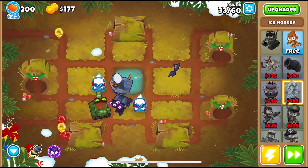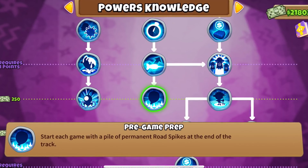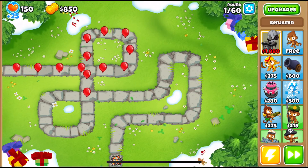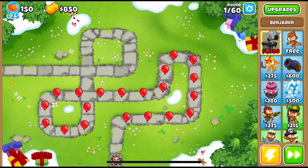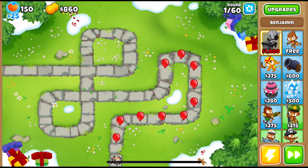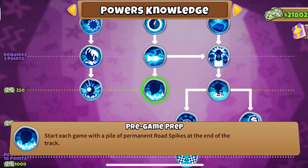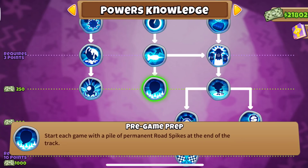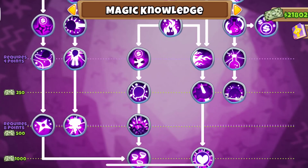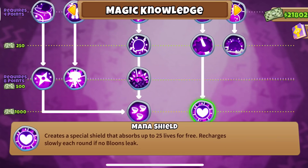The last one is the Pre-Game Prep Monkey Knowledge from the powers tree, which allows us to start each game with a pile of road spikes at the end of the track. The road spikes can tank 20 lives, providing extra security if you're worried you're going to leak, or you can even leak on purpose if you're saving up for a tower. It's nearly as effective as the Mana Shield, which is 25 lives, but they don't get refreshed over time like the Mana Shield does, making it a little bit worse. Still, this one has to be mentioned because you only need four knowledge points and only 250 monkey money to unlock it — it's a very cheap point you can benefit from in every single game mode, unlike the Mana Shield, which requires at least eight monkey knowledge points and 1,000 monkey money to unlock, and that's not even counting the ones before it.